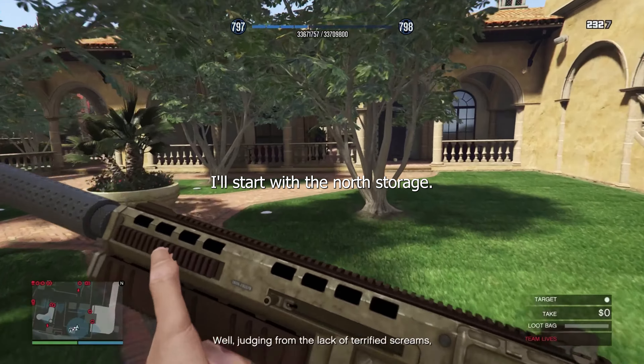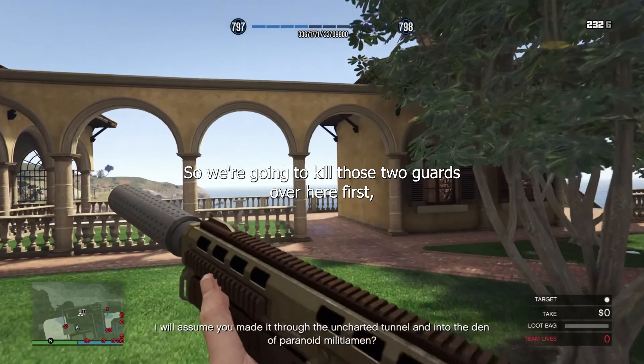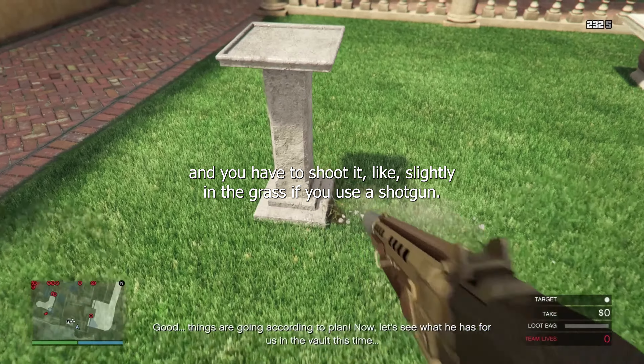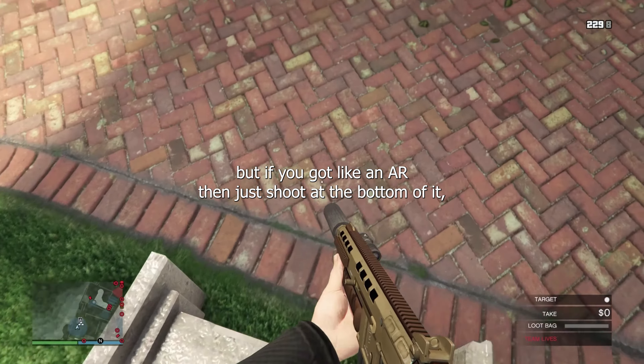We'll start with the North Storage. So we're gonna kill those two guards over here first. And then you make your way over to this pillar thing. You have to shoot it slightly in the grass if you use a shotgun, and if you got like an AR just shoot at the bottom of it.